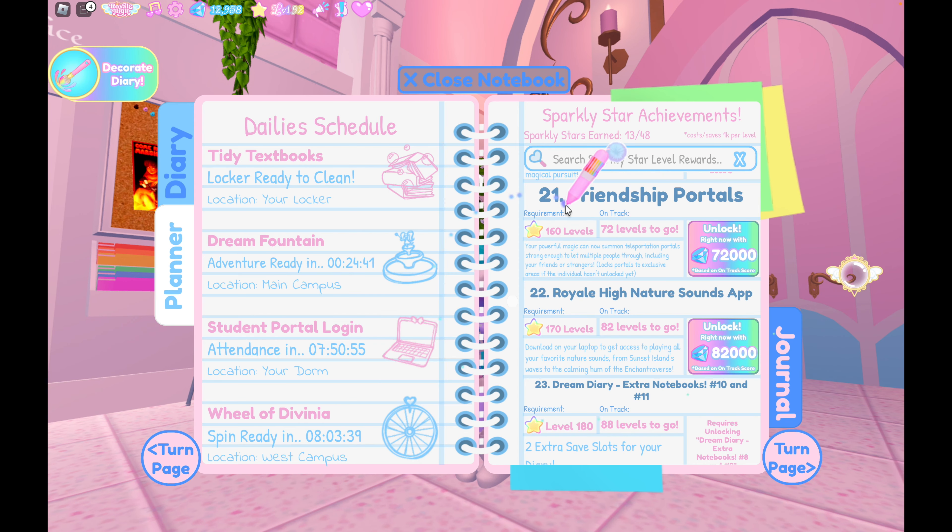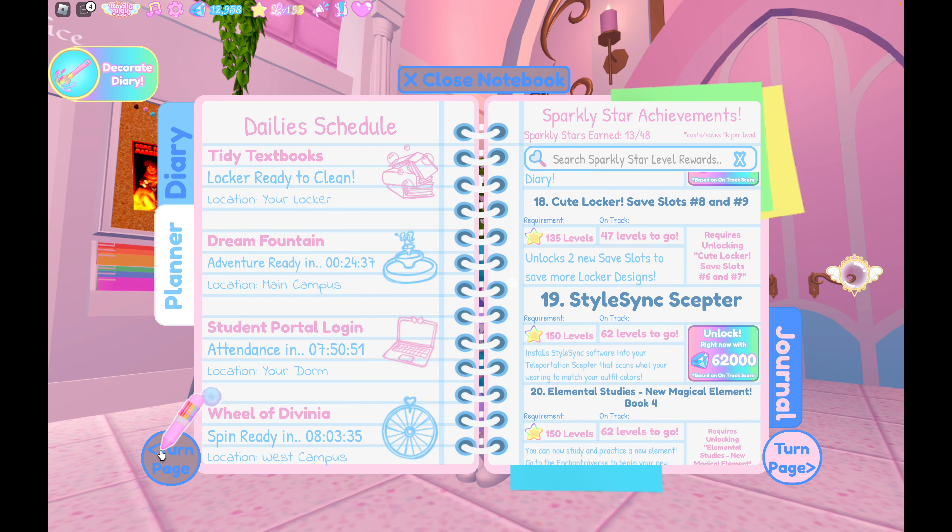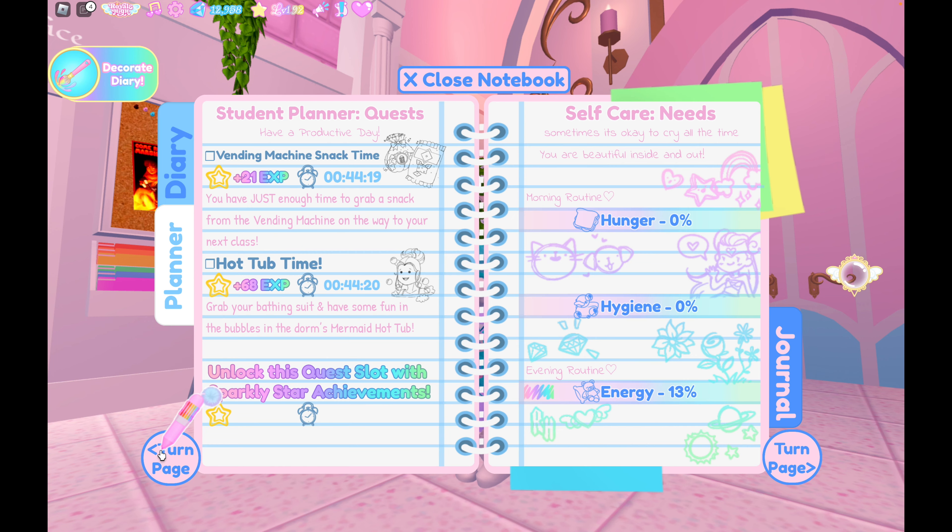So I should go through the diary planner in more detail. The main goals are to earn gems and experience. For experience, the main thing you'll have to do is complete quests. They show the quest description, how long it takes, and how much experience you get. You should prioritize things that give more experience or things that are easy for you. The more you play, the more you'll get a sense of which ones you like and which are fast or slow. Some are complicated — for example, hot tub time requires you to know which areas have a hot tub and to change into a swim outfit.